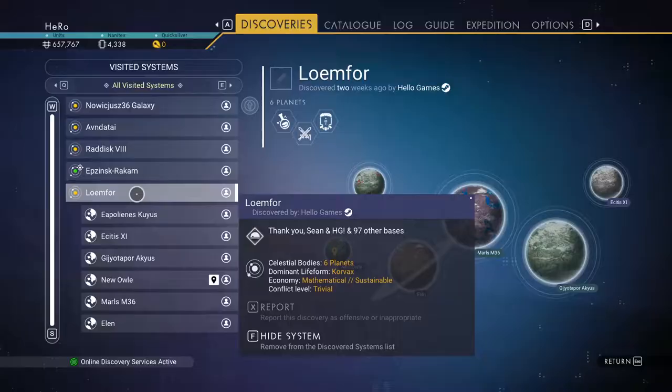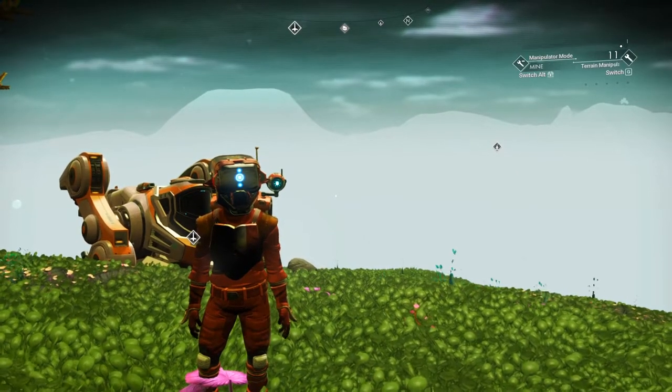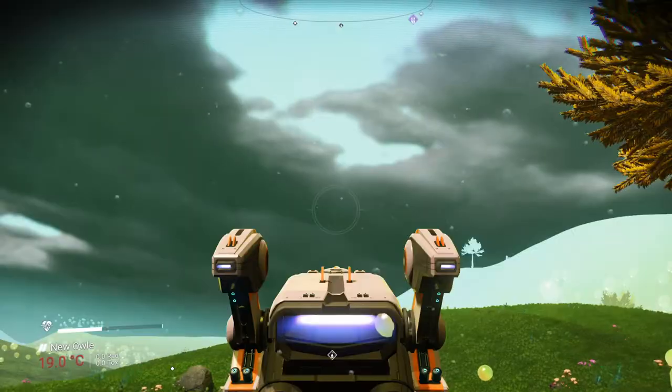To be able to find the beetle, you have to be in the system where you started Phase 4. In case you left the system for Phase 4 and you would like to come back, that's how the system is named, and that's the planet you started the mission on.